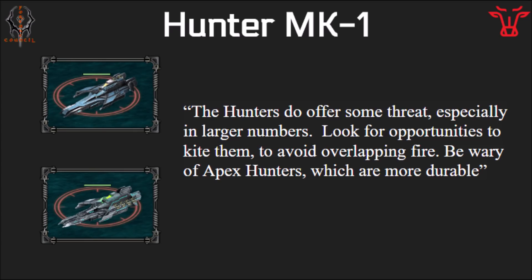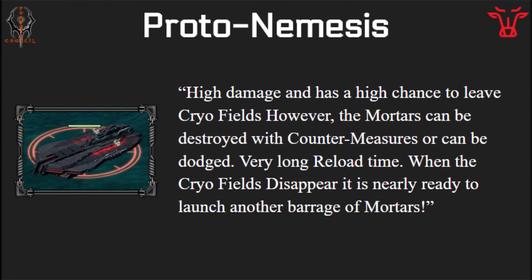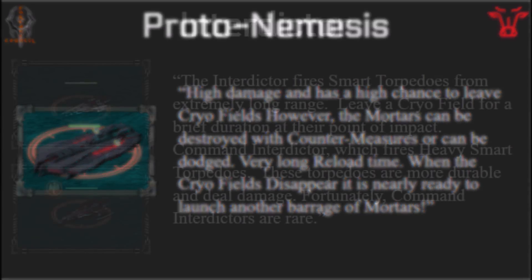The flagships will be stronger than the regular ships as you would expect. Next up is an old ship that's returning — the Protonemesis. The Protonemesis will be able to shoot high damage mortars at you, similar to the Gluttonys, but these ones have a chance to leave ice cryofields in the water which will stay there for a long time. The mortars it shoots can be shot down by countermeasures if you have enough of them and you drive well. Dodging these is going to be tough, but with skill you will be able to. You can also have various specials like a Shielded Tactical System that will reduce how well the cryofields work. Once the ship shoots, it has a very long reload time, so once it shoots once and you dodge it, you can go in and try to kill it. Once the cryofields disappear, it's about ready to shoot again — so that's a special tip you can use here.